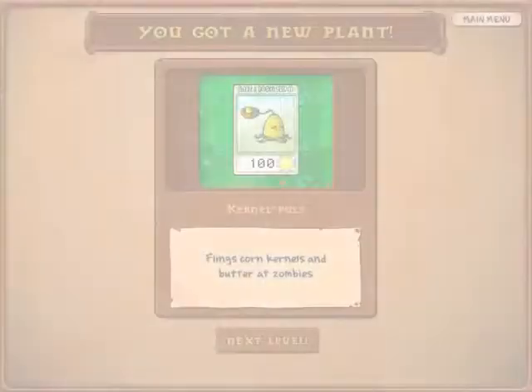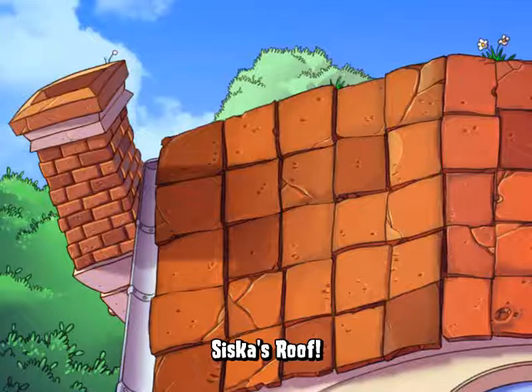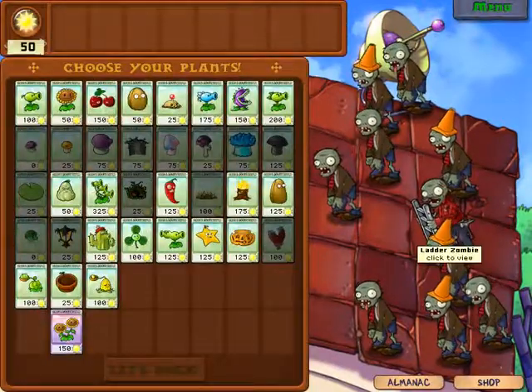Oh, I feel like such a jerk. This is the kernel-pult! There's a reason it's not called corn or cob — it shoots butter, and butter freezes them. Kernels do regular pea damage. Butter does regular cabbage-pult damage. These guys are annoying, but we'll deal with them later.